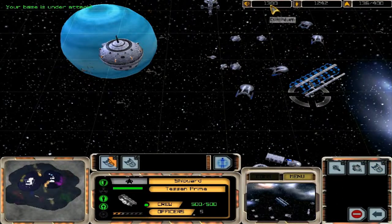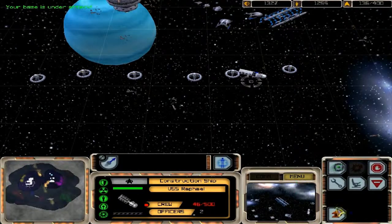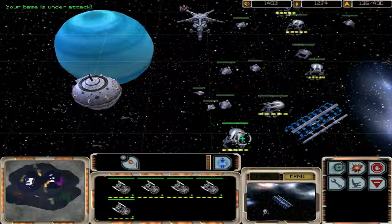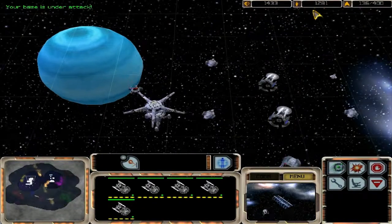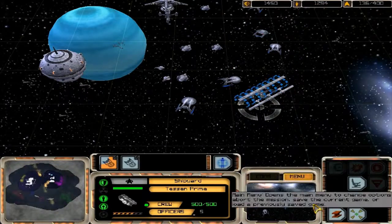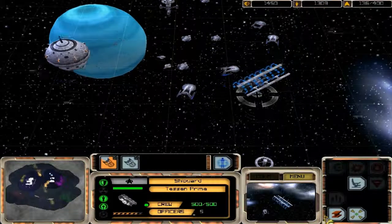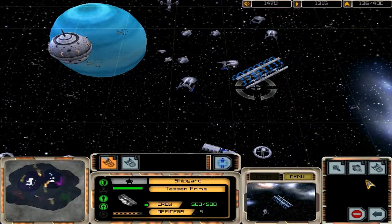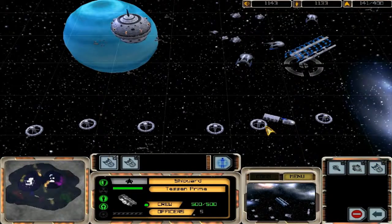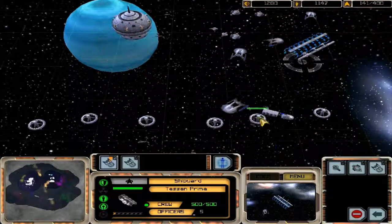Yeah, they gave us quite a bit of Dilithium from that Nebula-class ship — probably enough to fill up our fleet of Akira vessels. Not much to this mission right now, we're just waiting.